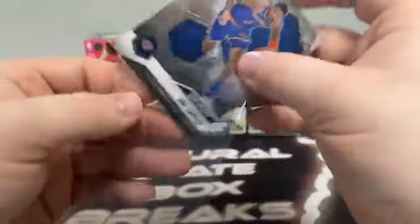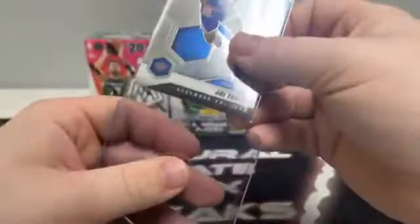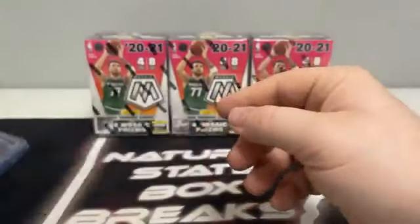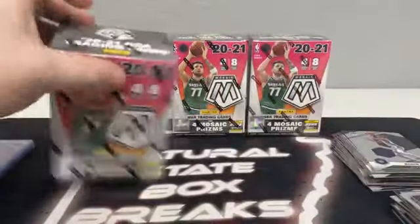That may be our best Genesis we've pulled yet. Actually, we did pull two James Wiseman Genesis, so it depends on who you like — one's a rookie, one's a veteran. Very nice. Damian Lillard. We'll include that in our recap.